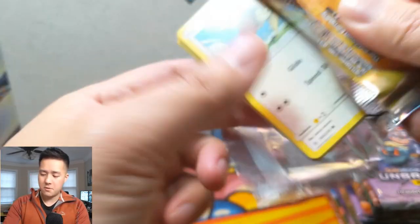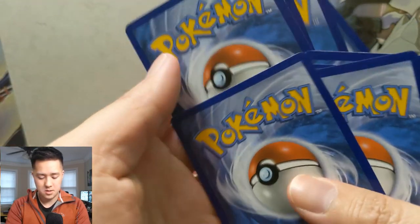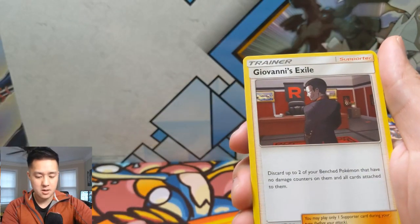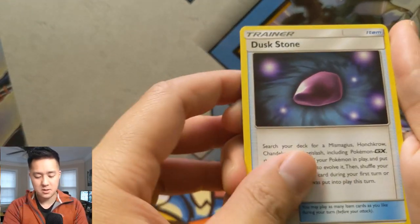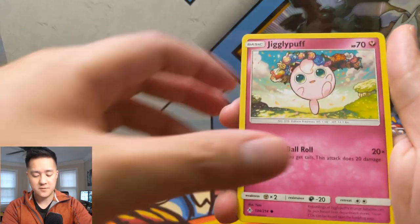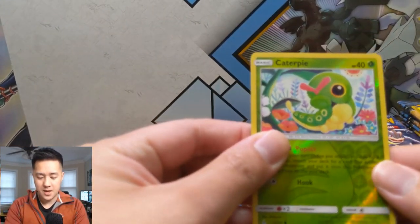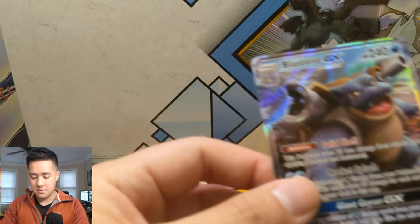Still waiting for our first GX pull. We got a Psychic Energy, Mallow & Lana, Giovanni's Exile — 'Discard two of your Benched Pokémon that have no damage counters and all cards attached to them.' Dusk Stone — that's interesting: 'Search your deck for a Mismagius, Honchkrow, Chandelure, or ages slash including Pokémon-GX that evolves from that' — pretty cool, no discard needed like Ultra Ball. Then a reverse Caterpie and then — ooh — Blastoise GX! Our first GX card.